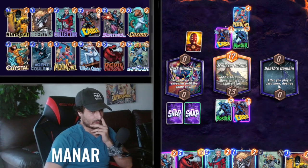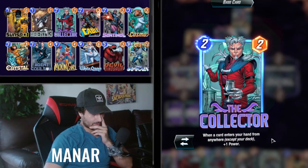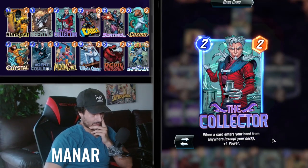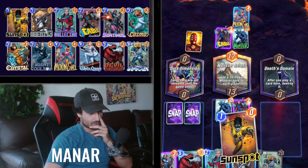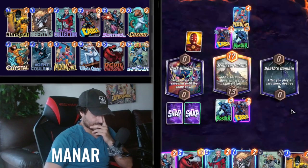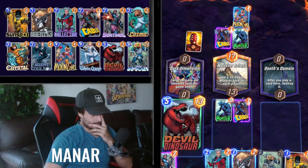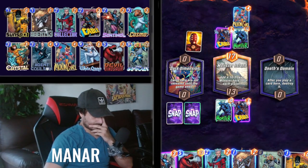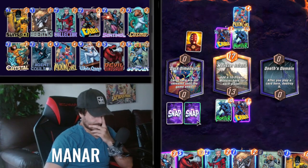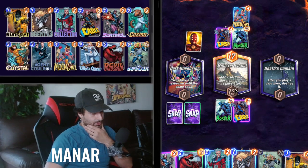Let me think about this — how much power do I have after that? Sunspot should've been on the board already for me to gain the plus five. All I can do is play this and then play these two out next turn. The problem is we might not get to the power level that we want.